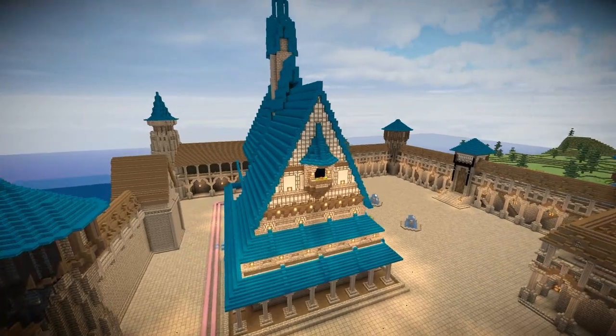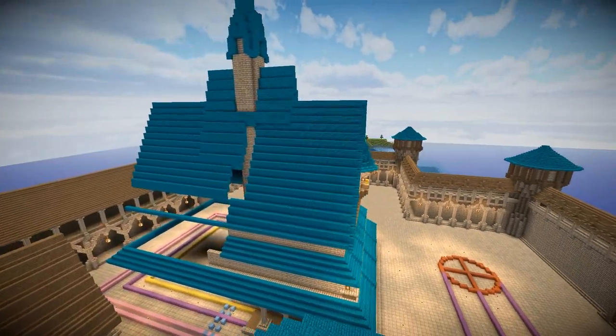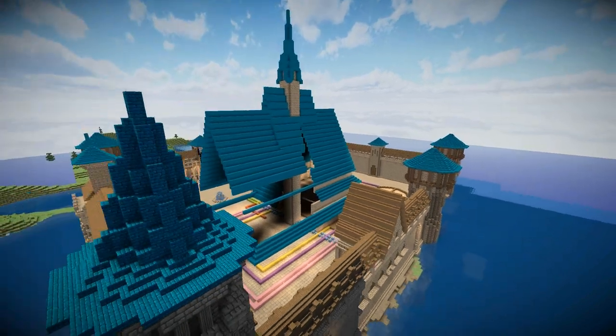Now we're using Halcyon Days and a few shaders for this build, but the nether brick and nether brick steps have been retextured to be this kind of cerulean blue, just like the rooftops in the movie Frozen.